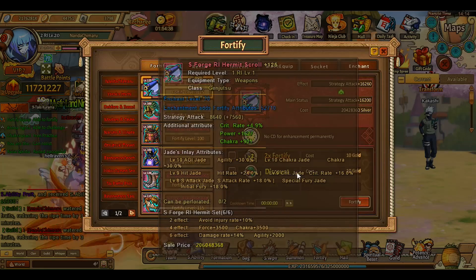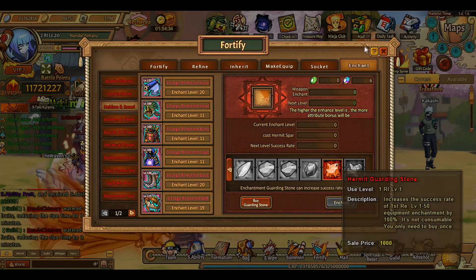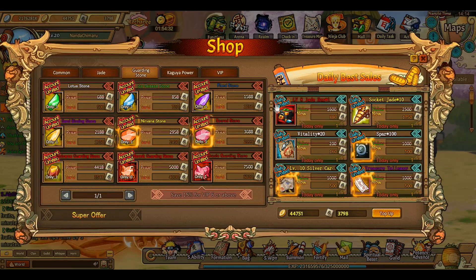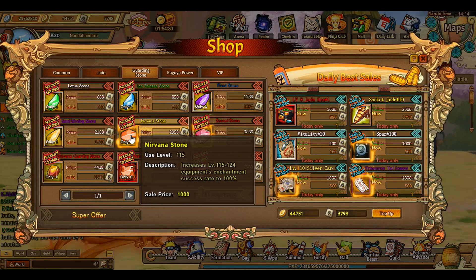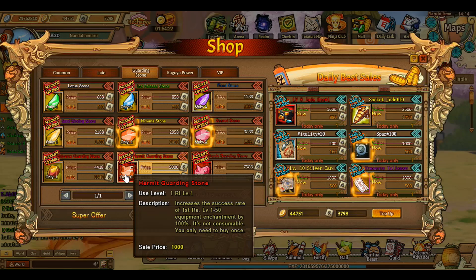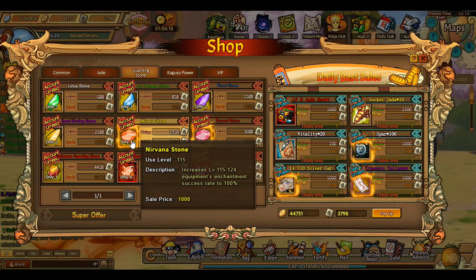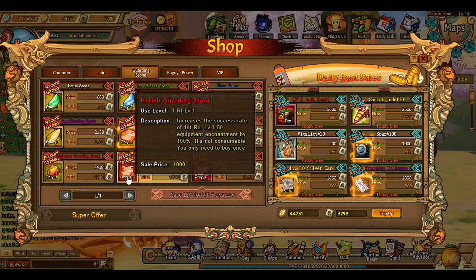I couldn't make it to level 20 before I bought the guardian stone, which I now of course have. The thing was, I always read the stone description, and it only says it makes your enchantment rate 100. But when I read this stone more carefully, it said it's not consumable - you only need to buy it once. Why don't they put that on every stone? I always read this one but never read that part.